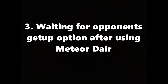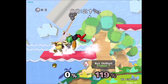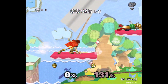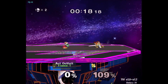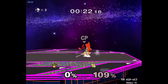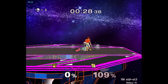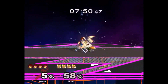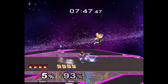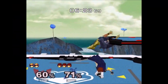The third bad Roy habit is going to be waiting for your opponent's getup option after using meteor dair. When you meteor an opponent and they miss their tech, you don't have to wait for their getup option before following up. You can instantly down tilt, f-smash, or down smash. Yes, a lot of the time when you down air them they can choose a bad option and you can kill them for it, but you never want to give your opponent the chance to escape. A common thing Roys do is down tilt down airing their opponent onto the stage and then trying to catch their getup option. This isn't a horrible option as long as you do it at a percentage where down air will force a knockdown. On fast fallers you can do a short hop down air and down tilt, f-smash, or down smash their missed tech. If they hit their tech it'll be a little trickier but you can still follow up and continue your combo.